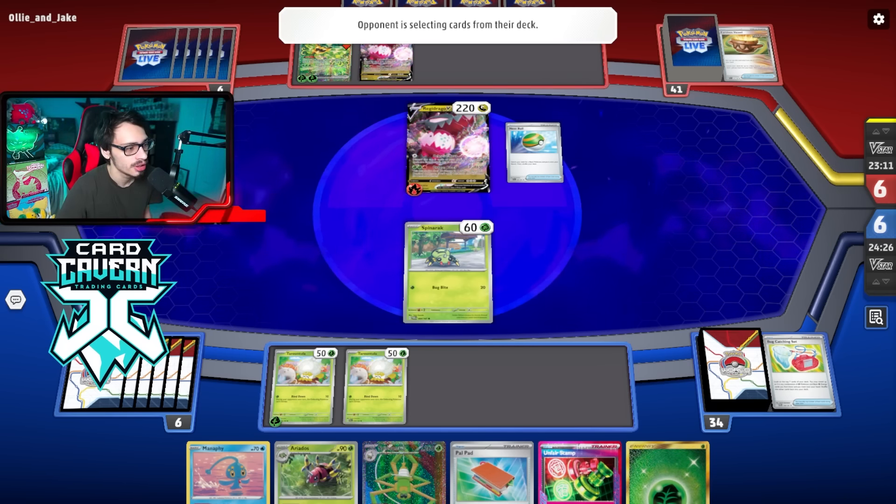There's a Research in their hand but they're down another Boss — they haven't played Prime Catcher yet either. They most likely have Research in hand. They can't go Drago because I just win by attacking, so they'd have to go Ogerpon this turn. Do I have two energy in the deck still? I'll promote my own Ogerpon just in case — I have two energy so I can kill the active.